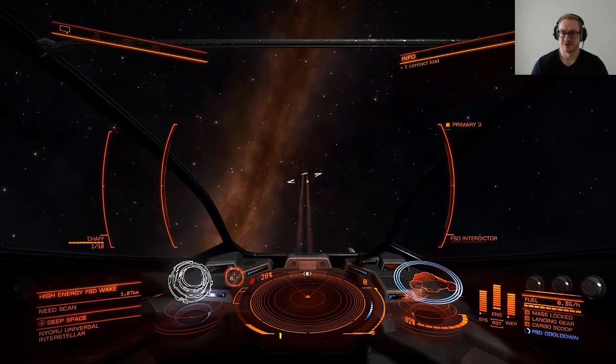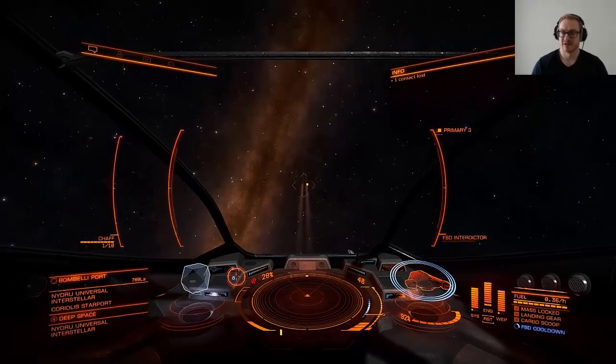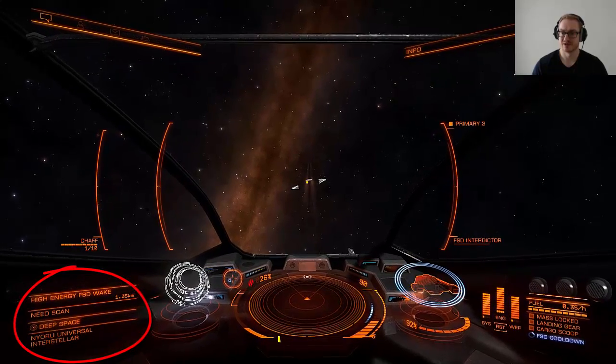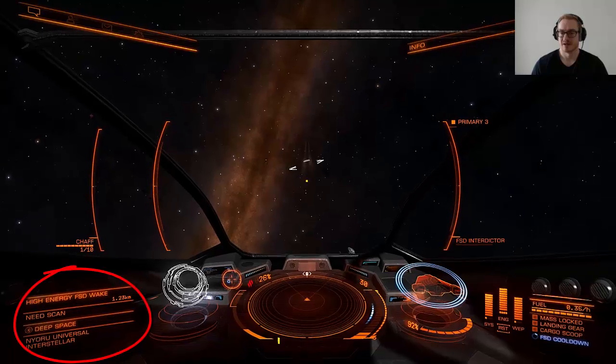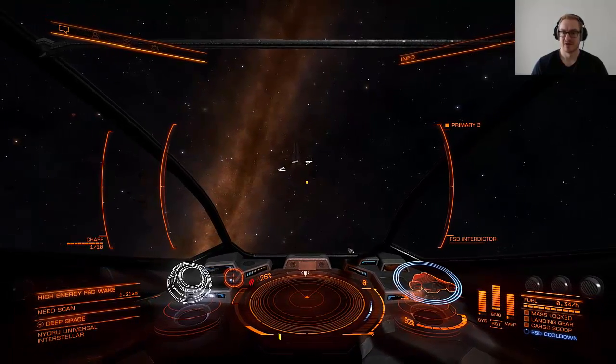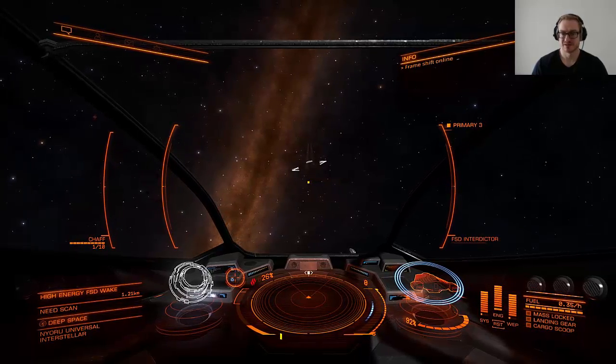What you need now is an FSD wake scanner to scan the cloud to find out where he went, so you can pursue him again, jump after him, and end up in the same place so you can attack him again. I will detail how to use the FSD wake scanner in the next video. Thank you for watching and don't forget to subscribe if you found this helpful. Catch you guys next time.